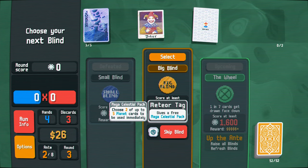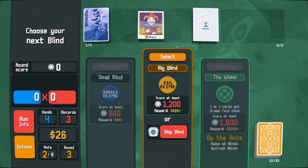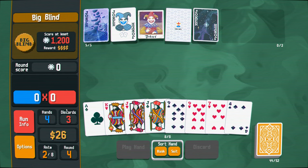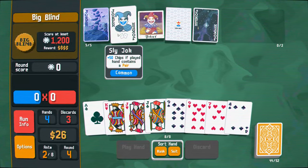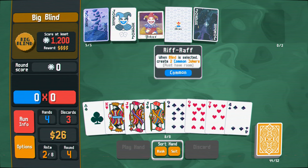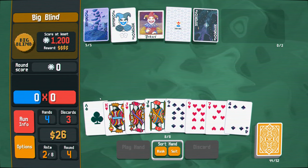Do we want the mega celestial pack? No, I think I always want to try to select the blind - otherwise, what was the point of this? Plus 50 chips on pair is pretty good. Oh, the supernova is super good, I love that one. We played a lot of flushes. We probably want to move towards pairs. I don't really want to be relying on flushes because there's a lot of bosses that screw that up.